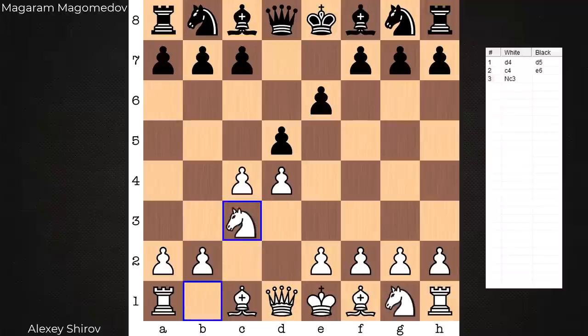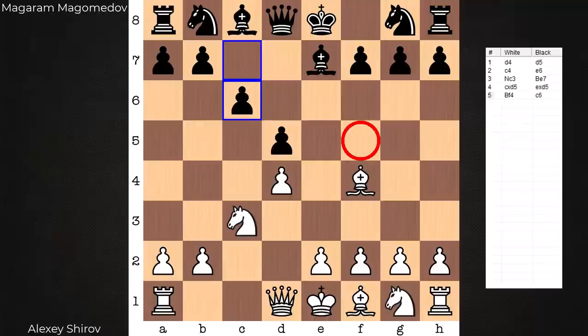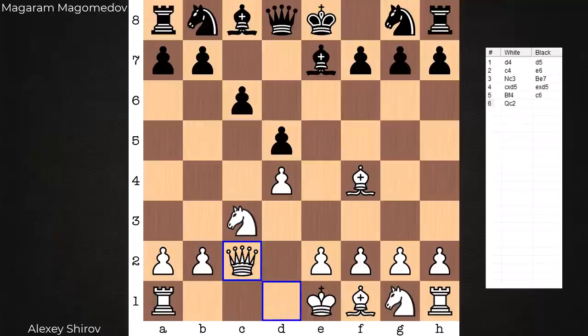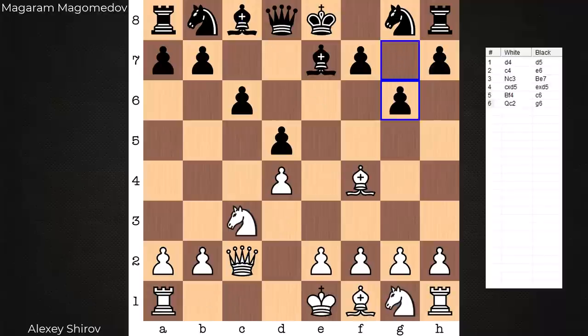We get a couple more developing moves in. Tension released, and from here a bit of a battle goes on over the f5 square. White plays Queen c2 — white does not want to see this bishop get on this nice diagonal. And black on move 6 is willing to create some weaknesses in his own camp to try and get this move in. A couple holes are now created after g6. This is a position I've been in many times before, mostly playing online blitz.